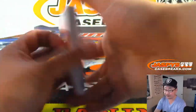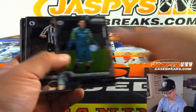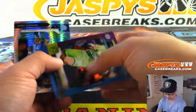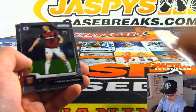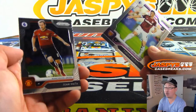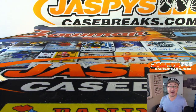JaspysCaseBreaks.com. The Cup Hockey coming up at the end of the month, which should be huge. There's Joe Gomez, T.O. Walcott, Fabian Balbuena, and Juan Mata right there. And there you go — that was a quick two-box random team break of 19-20 Panini Prism Premier League Soccer. Check out the next two boxes on JaspysCaseBreaks.com. We'll see you next time. Bye-bye.